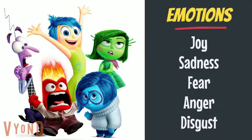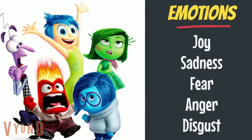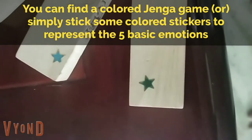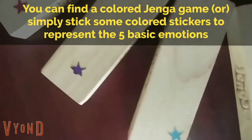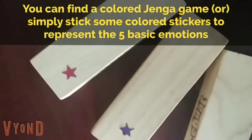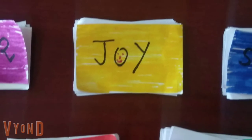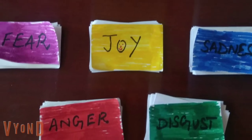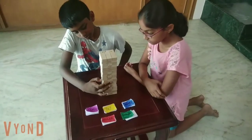Emotions Jenga is a fun game you can play with kids to teach them about emotions. When kids have a better emotional vocabulary, they're better equipped to deal with difficult emotions when life throws curveballs at them. You can find a colored Jenga game or simply stick some colored stickers to represent the five basic emotions. Pre-write some 15 to 20 questions for each emotion. Some questions ask the players to describe a time when they felt that emotion, make a face showing that emotion, or give a real-life situation to solve problems.